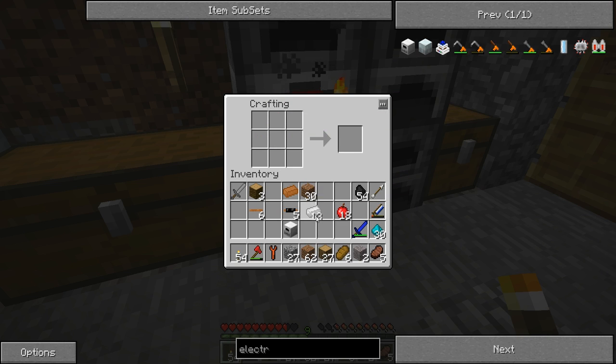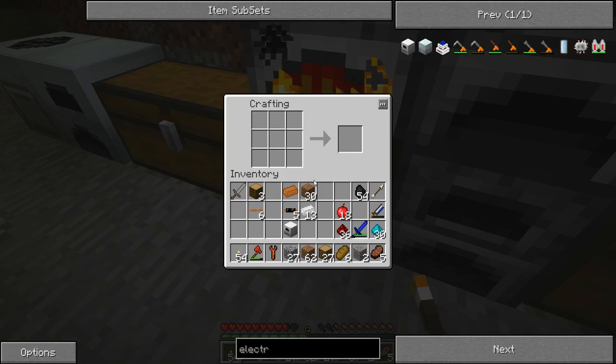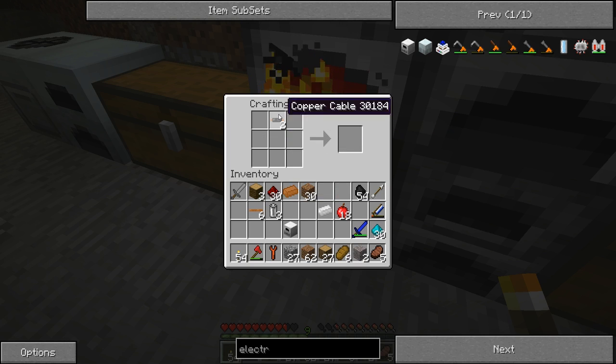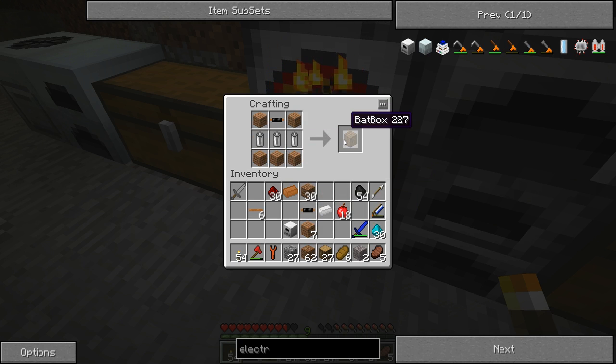Now, for the battery boxes we need some more redstone. Let's just grab that stack. Three. And that makes the batteries. Perfect. We need three batteries for one battery box. And then I put the wood like so, one of these there, and we have a bat box.